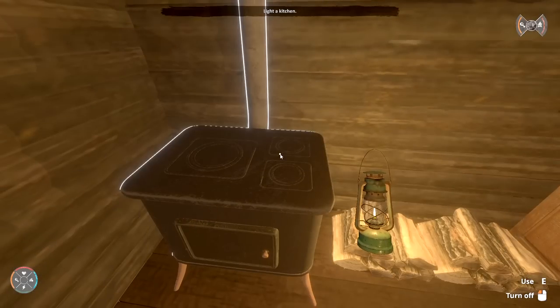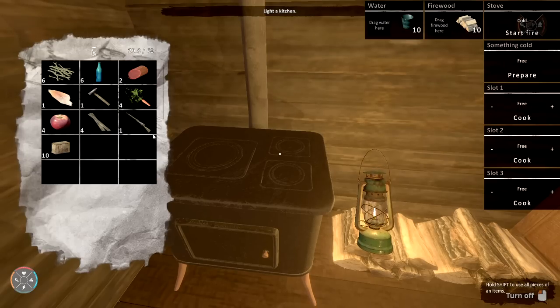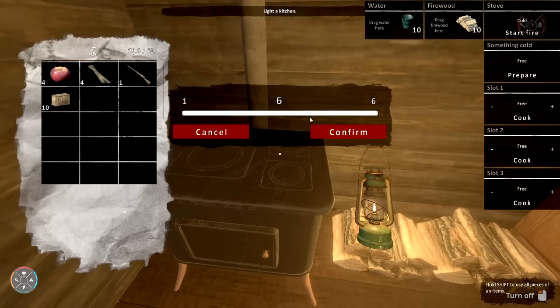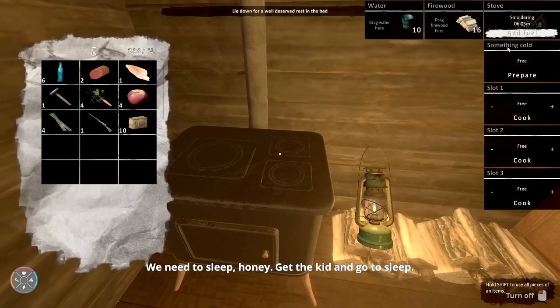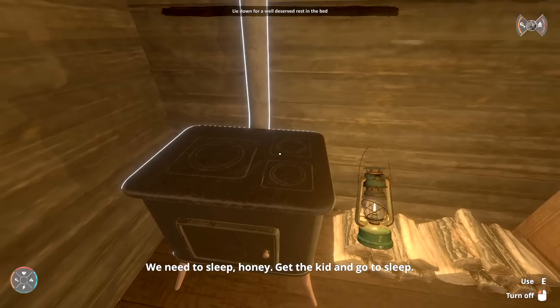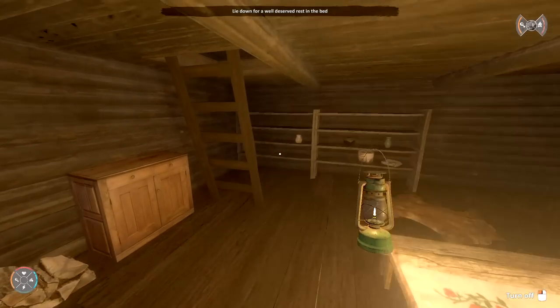You need to be careful because you can easily burn your ingredients. I just need to start the fire. I need to drag firewood here — from my inventory. I don't think I have any. I have rifle ammunition and some sticks — does that help? Let's burn that. There we go.